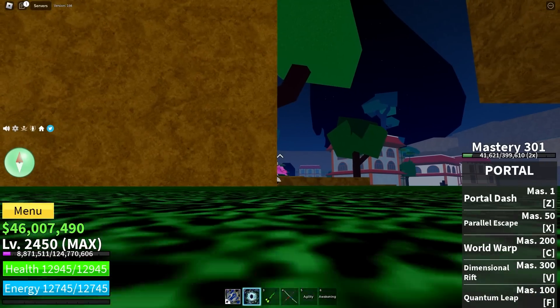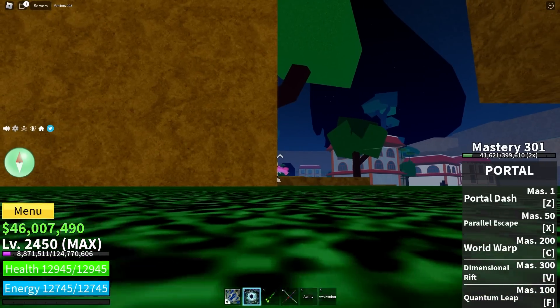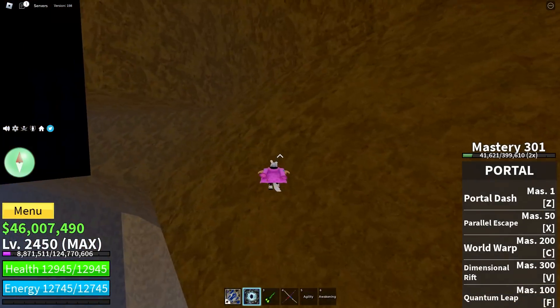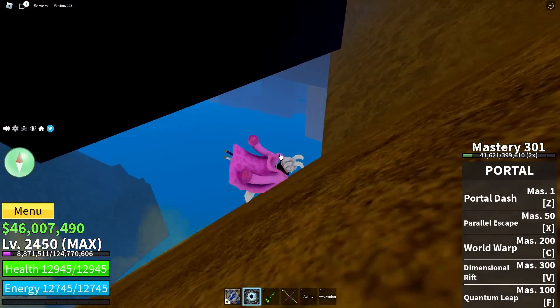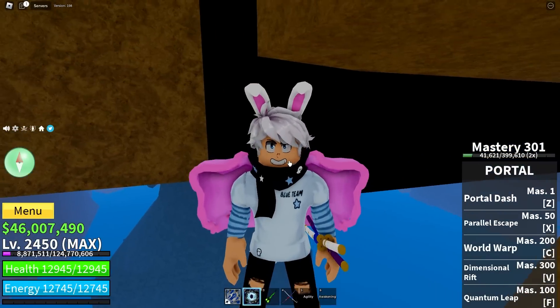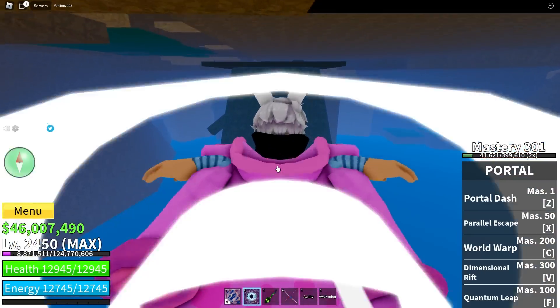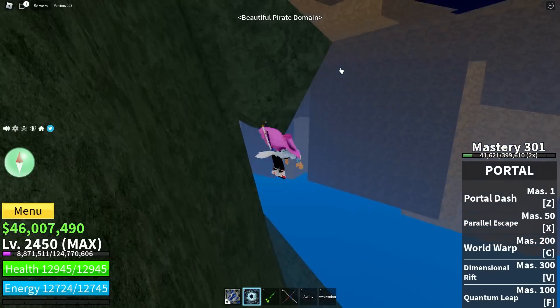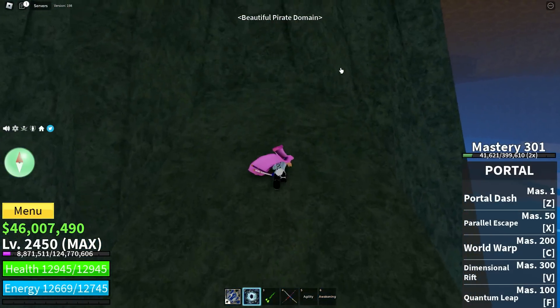We've got to head back here and try to get your cursor on this little lip. Found it — and now we're inside Hydra Island. Extra super forbidden place. Just to really confuse you as well: the Beautiful Pirate is on Turtle Island, right? But the Beautiful Pirate domain is actually located right here inside Hydra Island.